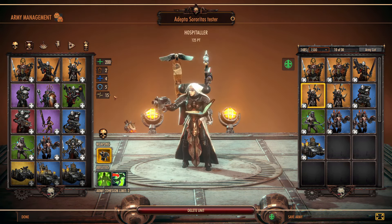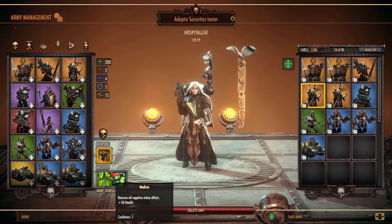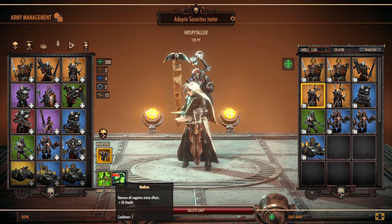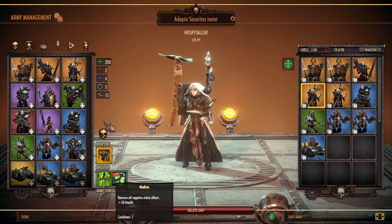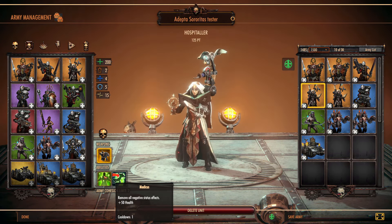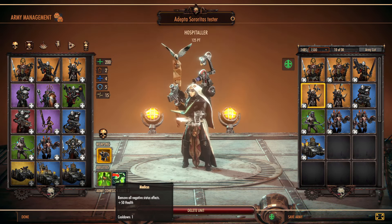For all of her base abilities, the big thing that she has is she's your healer. She does have Medicus, which removes all negative effects — so Poison gets removed, any sort of debuffs on your units. I would assume she'd be able to remove things like the Weirdboy Blindness if put on an infantry unit, and she's able to heal all models in a squad for 50 health each.